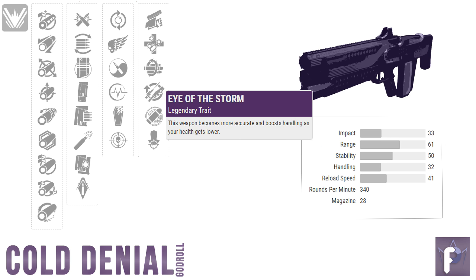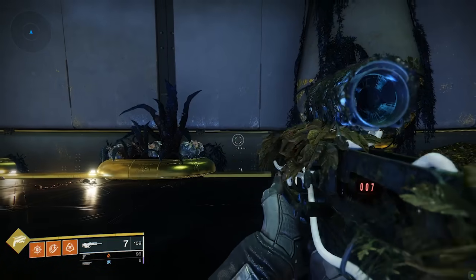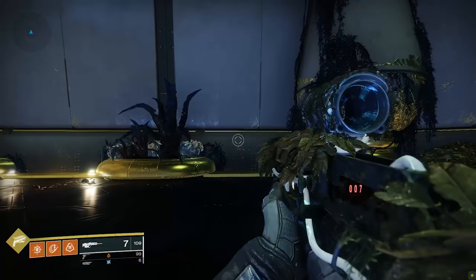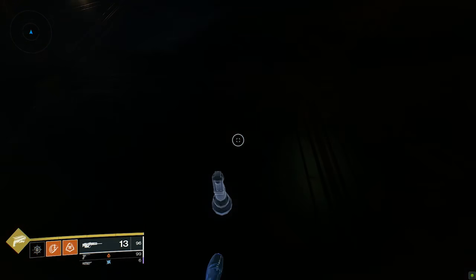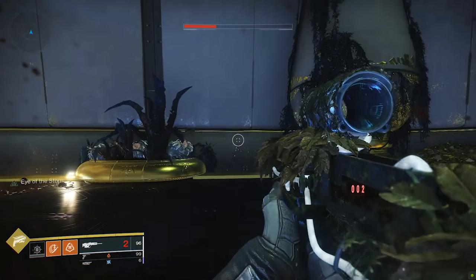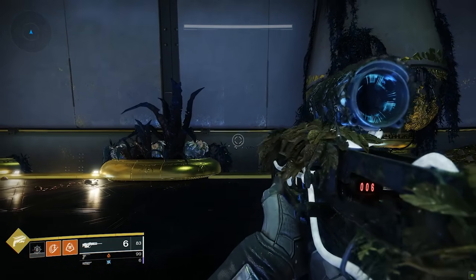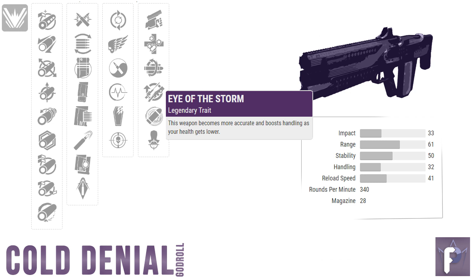Next we come to Eye of the Storm. This weapon becomes more accurate and boosts handling as your health gets lower. Here's a visual demo — in the Tribute Hall shooting as fast as I can, you can see the accuracy cone blooming out and expanding as I spam shots. Bloom is bad. Then I stand over my own tripmine to hurt myself in the name of science, and when it activates, my accuracy cone is no longer blooming out when I spam shots. Very tight cone — that's the power of Eye of the Storm, improving your accuracy hardcore at the cost of your Guardian's well-being. You could pair it with Pulse Monitor in Column 3 for a kind of Obi-Wan 'strike me down and I'll become more powerful' build.